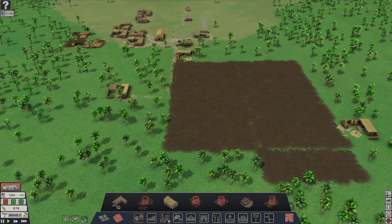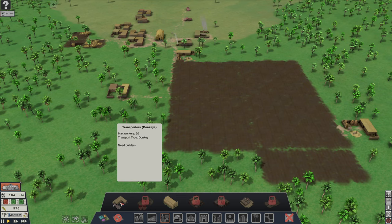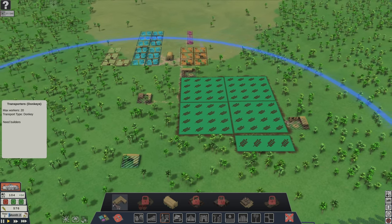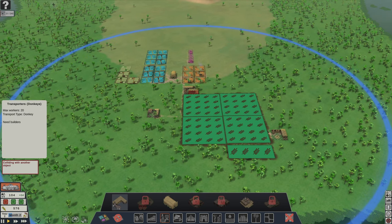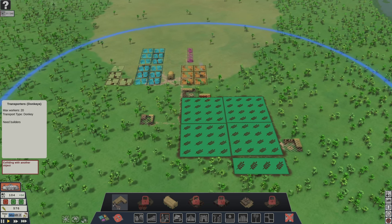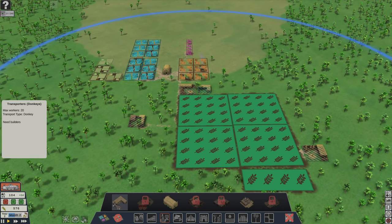Now we'll go to transport and storage. These guys are going to carry around things like wheat — they'll go to the farming areas where the wheat is stored and bring it back to the town hall. They'll also go and gather things like mud or bricks. I think I'll put this one right there, it's a good spot. They also help harvest the wheat and flax.